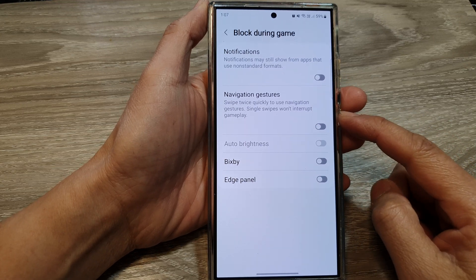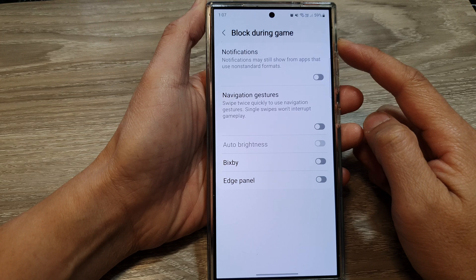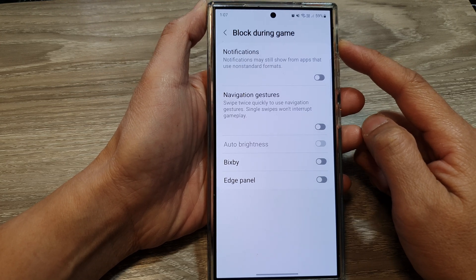How to enable or disable block navigation gestures during game on the Samsung Galaxy S24 series.